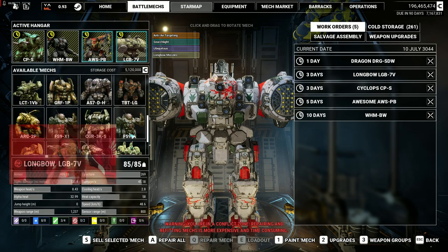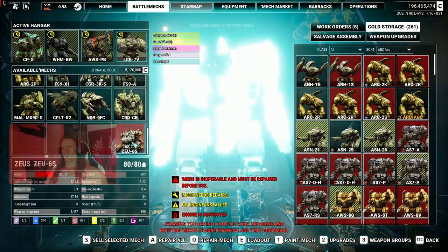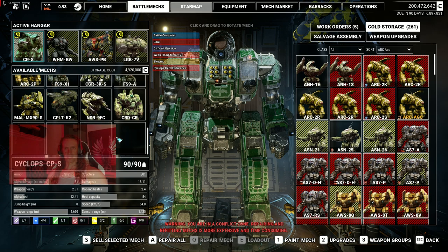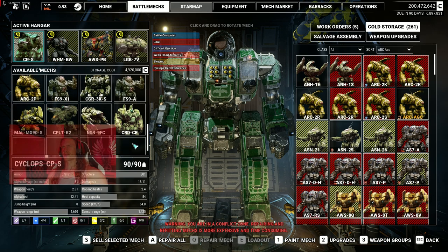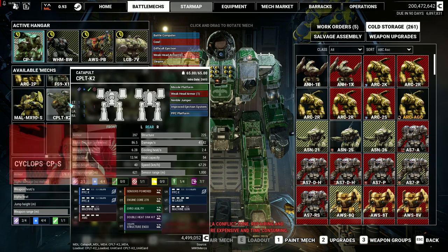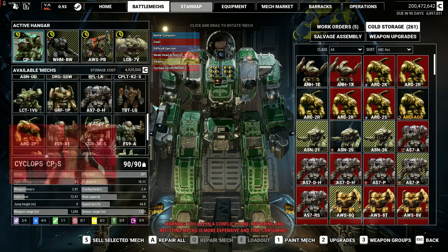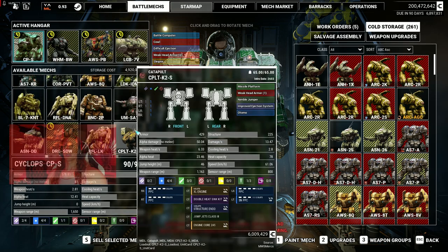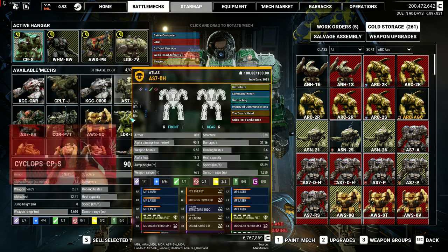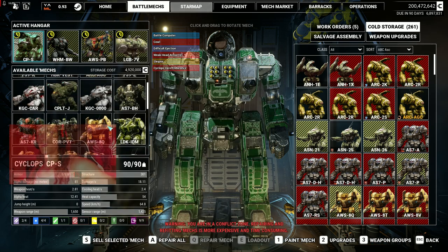Then salvaging it — way more fun, so I highly recommend that mod. Anyway, we've got some cool mechs here. We're gonna sell this Zeus for money because we don't have enough right now. There we go, back to 200 million. I get a little nervous when I'm under 200 million — just feel like less of a man. Look at every energy-based Catapult in here — good times. This is getting good. Anyway, we'll play some more soon.